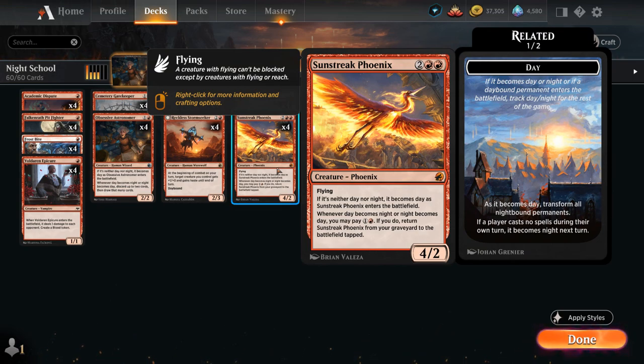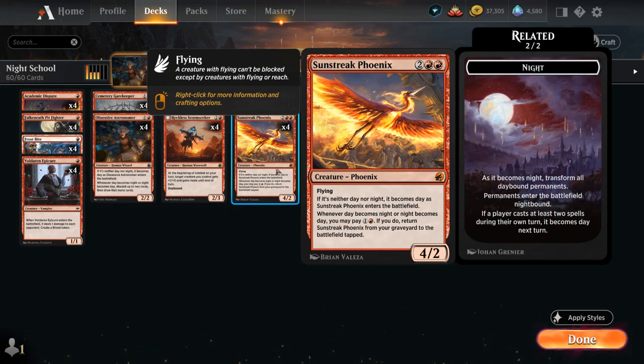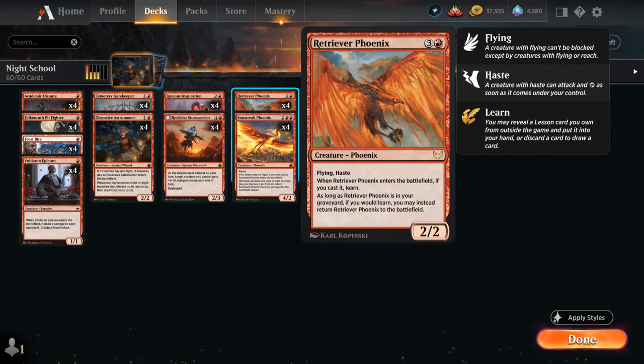We have Sunstreak Phoenix, a four-mana 4/2 flyer saying if it's neither day nor night, it becomes day as the phoenix enters the battlefield. When day becomes night or night becomes day, we can pay one and a red to return the phoenix from our graveyard to the battlefield tapped — a powerful recursive threat.